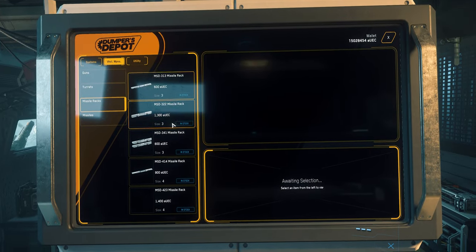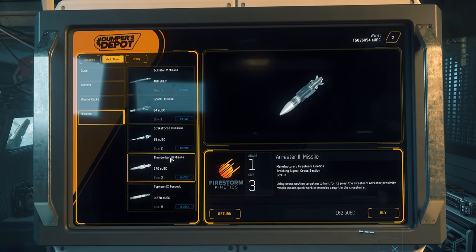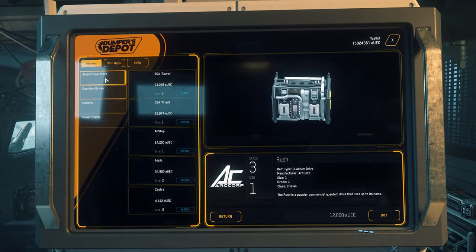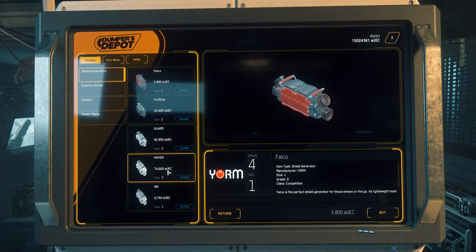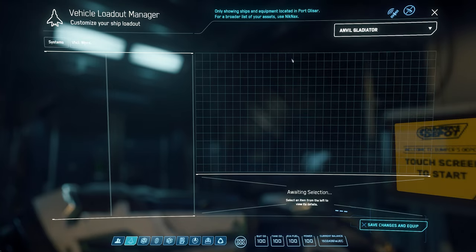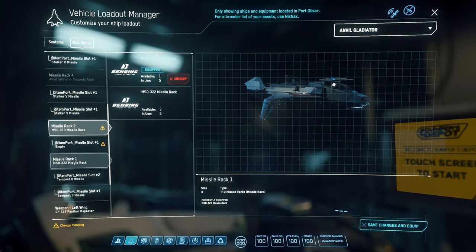The biggest gripe I have with 3.15 pertains to the new inventory system. As you can probably tell from the displays above, you can only carry and transfer personal inventory items — so weapons, outfits, tools, utilities, etc. You can't transfer or transport ship components, weapons, or hardware. This means every single time you want to kit out a ship you need to know exactly where the item is and take that ship to that location. If I buy a weapon from Hur-L1, it stays at Hur-L1 — I can't transfer it to Microtech where I might have all my ships. I have to take the ship to Hur-L1 to equip the item, which is extremely time consuming and infuriating.